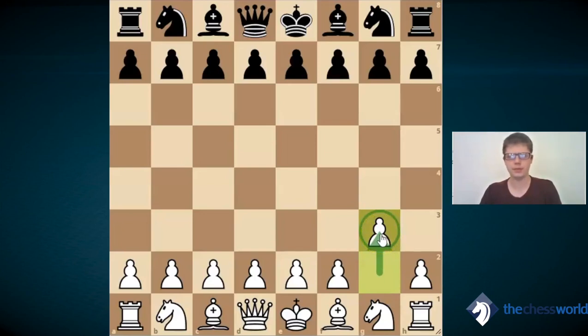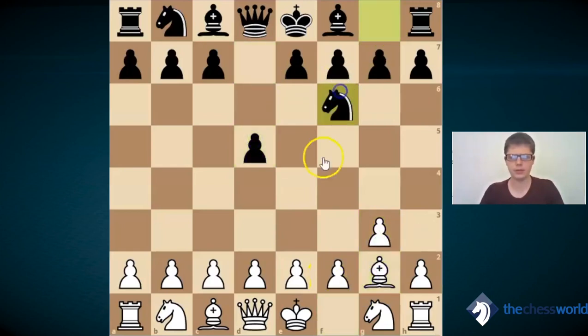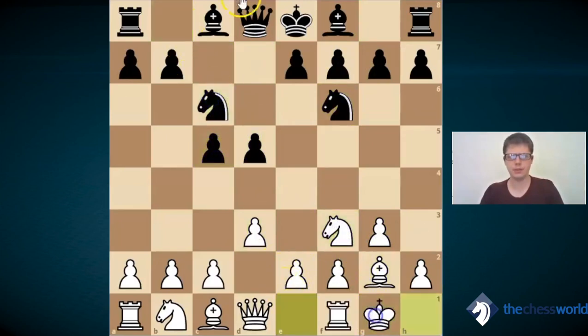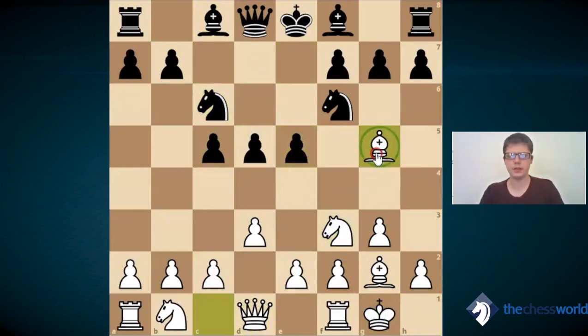As an extra consideration, sometimes you may be an expert in some opening from the black side and you may want to get the same exact position with reversed colors playing white. Here it would be the King's Indian Defense. Actually, we'll be taking a look at one of my games I played recently in Seattle, Washington, where I got a chance to get a position like this. This is not the exact move order, but we'll be discussing these considerations later.